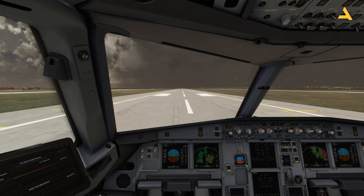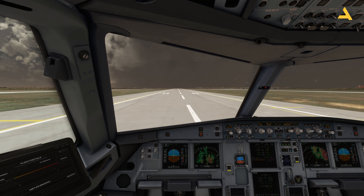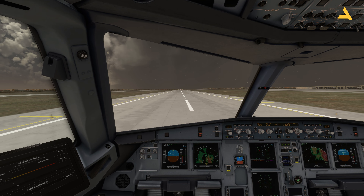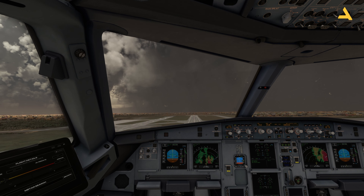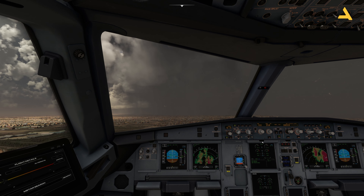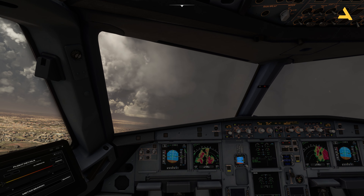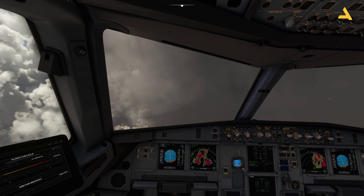TOGA. I'm giving maximum thrust so that my climb rate is good. This plane has been a wonder — I am really enjoying flying it. The performance is really good. Crosswinds. Gears up. I can increase the speed to 250. Moving the lever to climb.